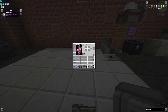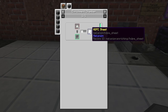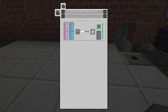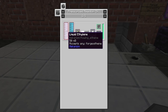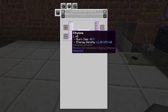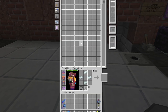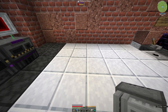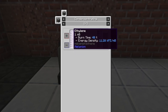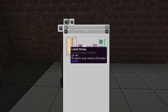HDPE comes from HDPE pellets - if you put 3 in an enrichment chamber you get 1 sheet. HDPE pellets come from substrate with oxygen and liquid ethylene. Liquid ethylene comes from condensating ethylene gas. Ethylene gas comes from liquid hydrogen and biofuel. So step 1 is this guy needs to get biofuel, hydrogen, and water.